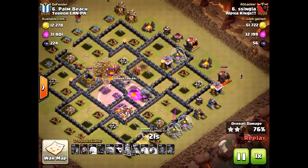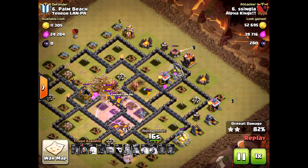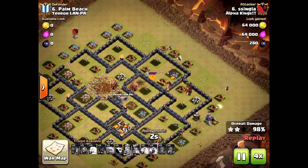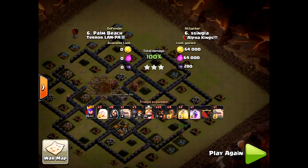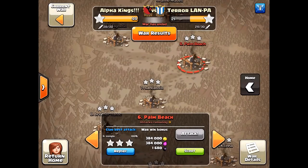This is a perfect attack. He left enough wizards to do the cleanup. If he had mass-placed his wizards at the beginning of the raid, he would have failed — run out of time and it would not have gone well. But perfectly executed. Thank you ss singla for showing us how it's done. Thank you for watching, please subscribe, and I'll see you next time. Halo out!